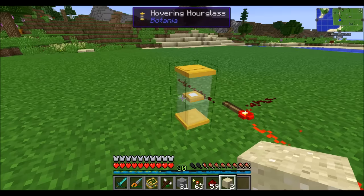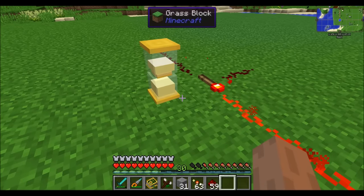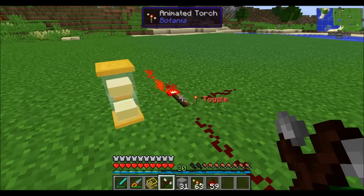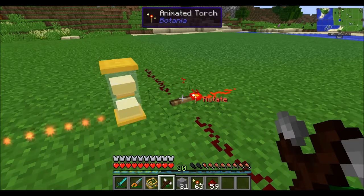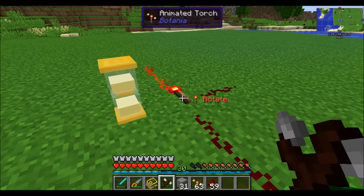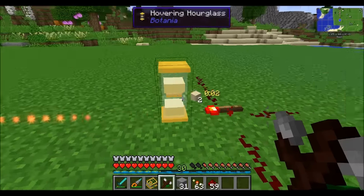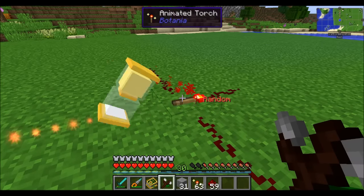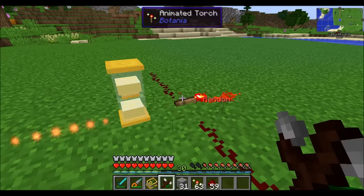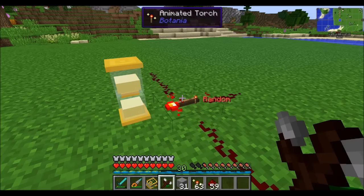You can also trigger the torch by placing a Hovering Hourglass next to it — every time the hourglass turns, the torch will T flip-flop 180 degrees again. You can use a Wand of the Forest to change it from toggle mode to rotate mode, where every time it gets a mana burst or hourglass pulse it'll rotate. You can also set it to random mode, which means it'll randomly choose one of the four cardinal directions — sometimes even staying in the same direction.